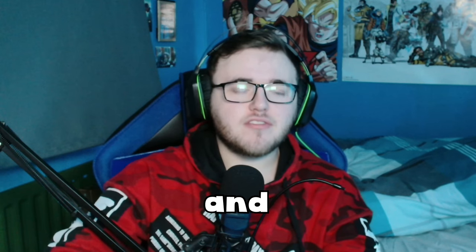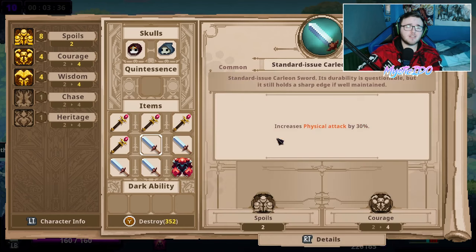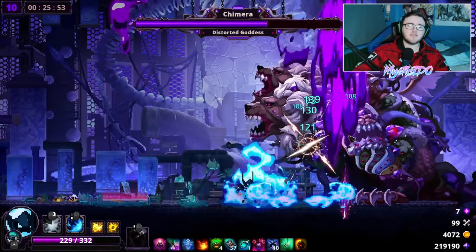Tip number seven covers the difference between magic and physical damage. Most skulls in the game — with a few exceptions like King — rely on either buffing their magic or physical damage. You can tell the difference because on their skill swap-ins the damage type is highlighted in orange for physical attack or blue for magic attack. You can also see this when you perform attacks and skills, as the damage numbers will be either blue or orange. Because of this, you want to pair the right items with the right skull. For example, if you have a physical skull like Werewolf, don't build him magically — your skills and basics won't get buffed and you'll end up doing no damage.